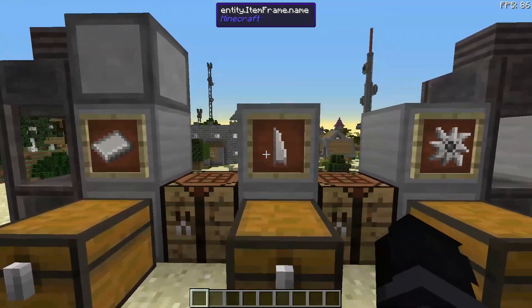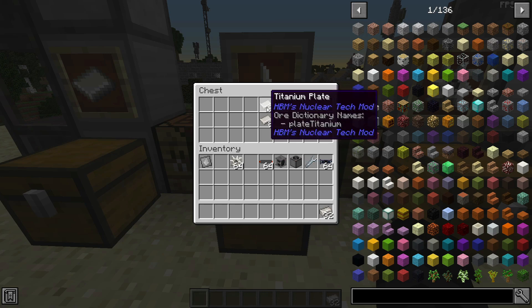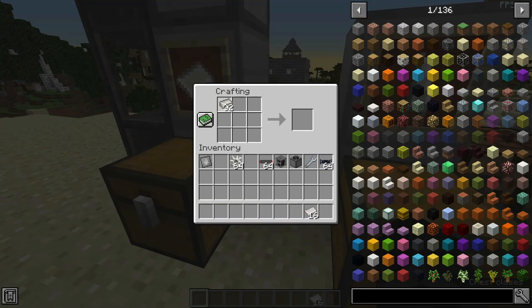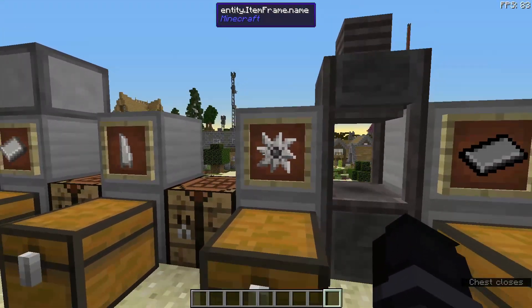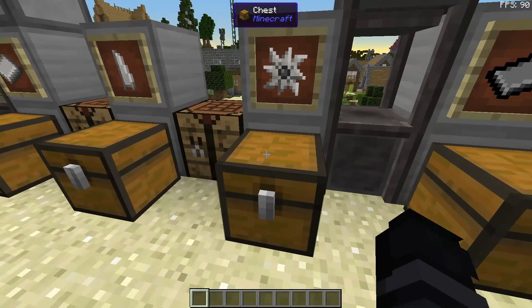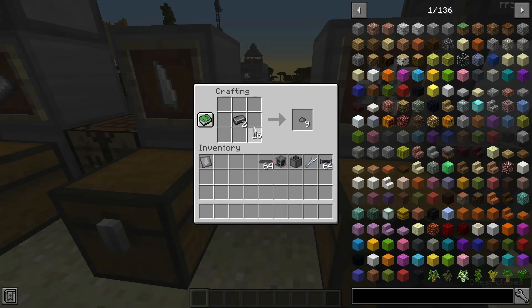Next, we're going to make 16 titanium blades. We need 32 titanium and 16 titanium plates, just like so. Then we want to use those 16 to create two titanium steam turbines, which requires two steel and the 16 titanium blades, just like so.